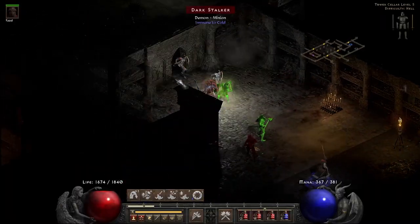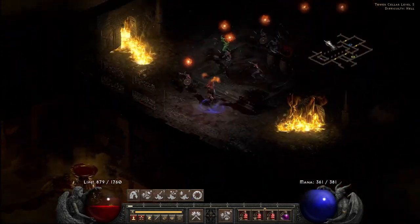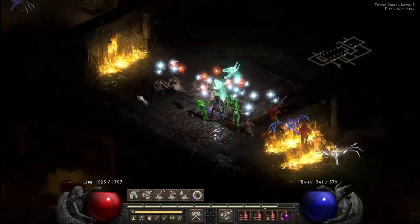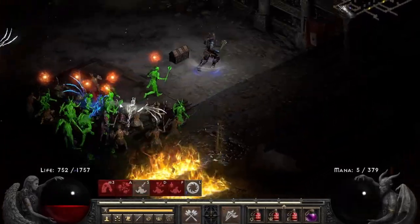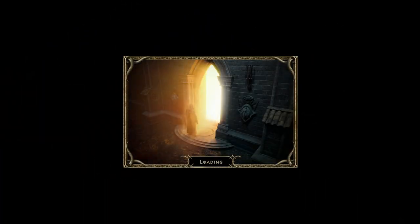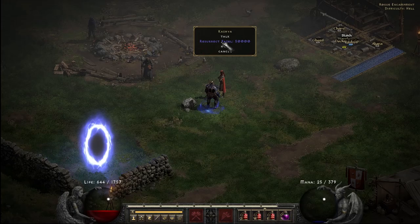When you eventually reach the Countess, perhaps use caution when rushing in, as it might not just be her mob in there. On occasions you'll find another unique mob or two with her in her chambers, or others you passed might chase you down while you're engaging the Countess. You don't want to die down here.